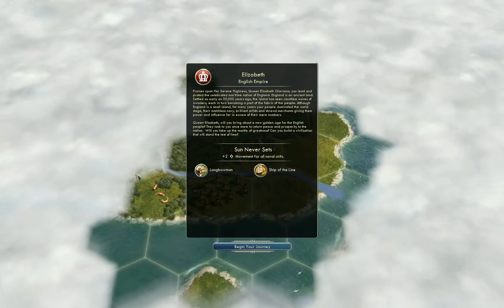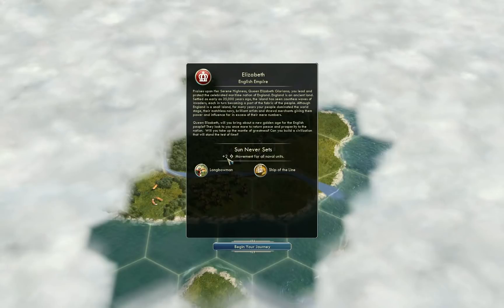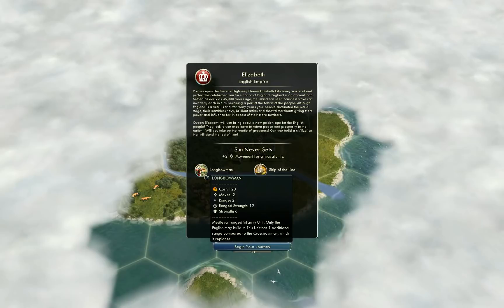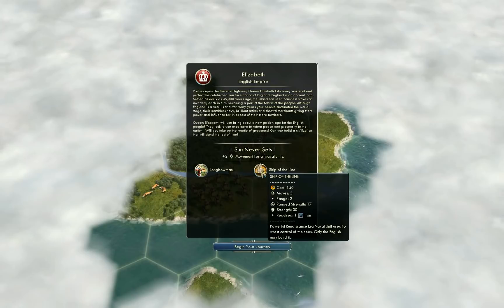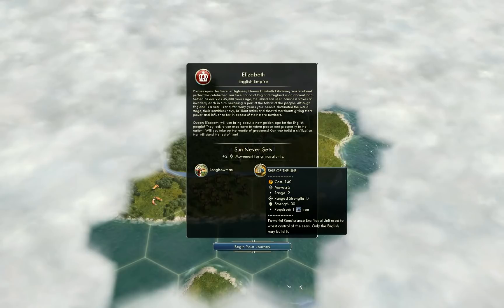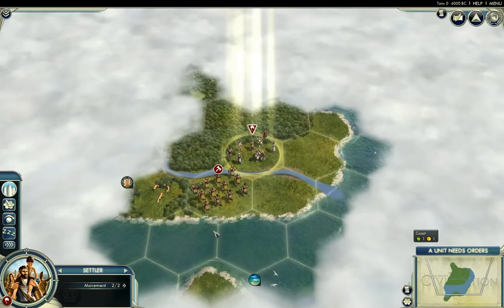All right, so here we are. Let's look at our abilities quickly. We do have Sun Never Sets as a passive, which gives plus two movement to all naval units, so we're going to get some good exploration done with that. We've also got Longbowmen, which replace the Crossbowmen and have one additional range — very nice for tactical combat. And we've got Ship of the Line, which replaces one of the other ships. I believe it's cheaper, faster, and stronger. It's very dominant, and when you get to that era, England is going to rule the seas.